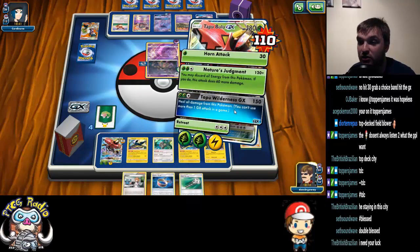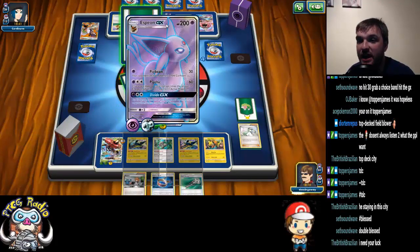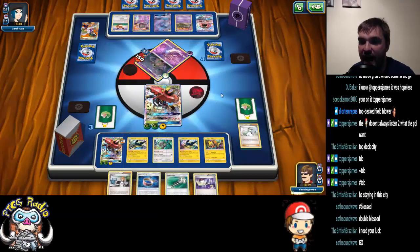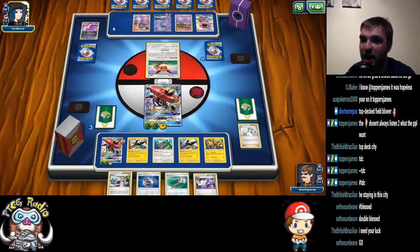All we need to do here is Tapu Wilderness. My opponent — oh wait, he can get a one-hit KO! Did I misjudge that? Yeah, I misjudged that. A Psychic with a Choice Band will KO.